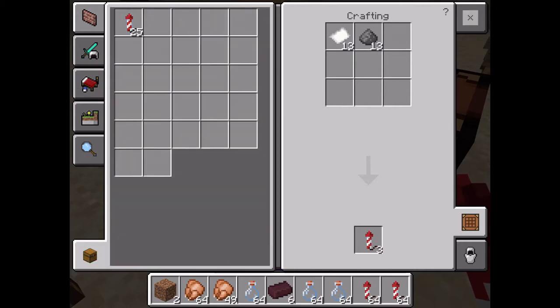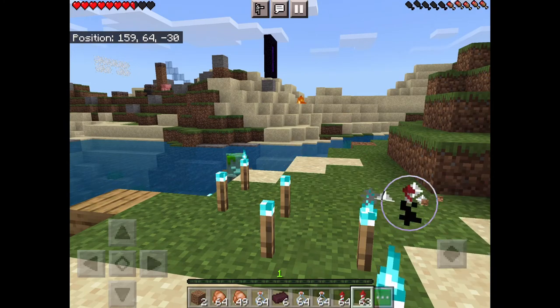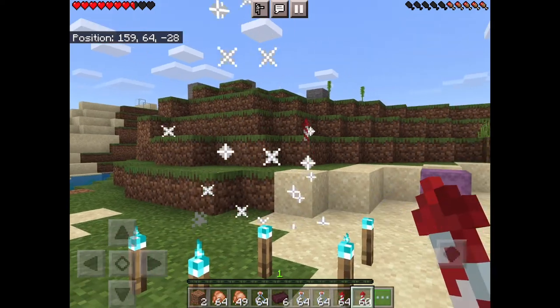These are the ones you should use with your elytra when you're flying. Just tap the ground — don't break a block or anything — just tap the ground and they'll shoot up.